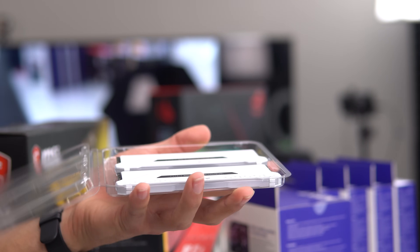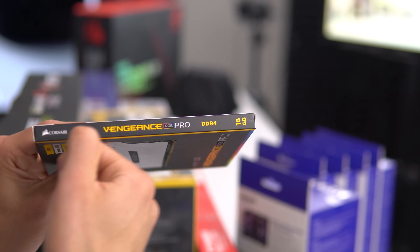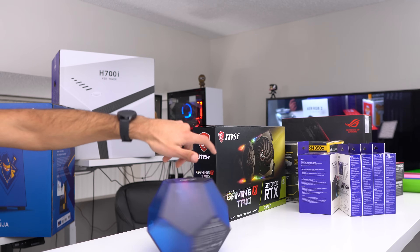This RAM kit is rated at 3200 megahertz — it's the Corsair Vengeance RGB Pro. The i9 comes packaged in a blue soccer ball-style box.